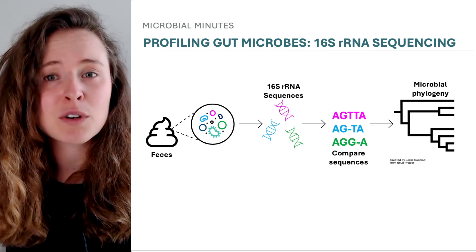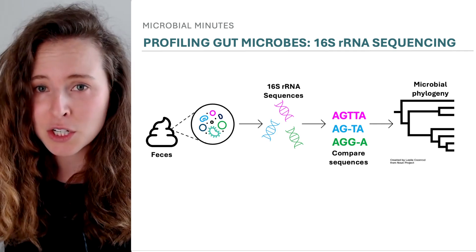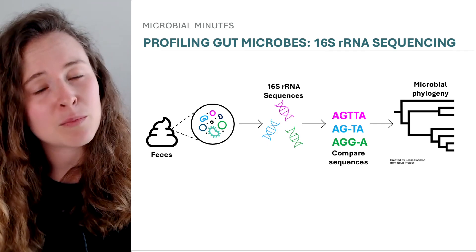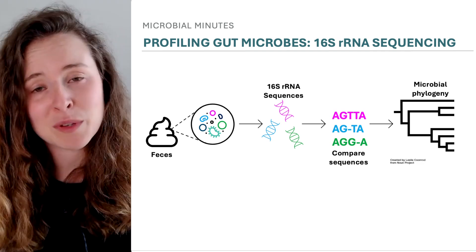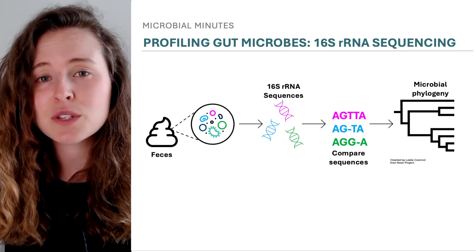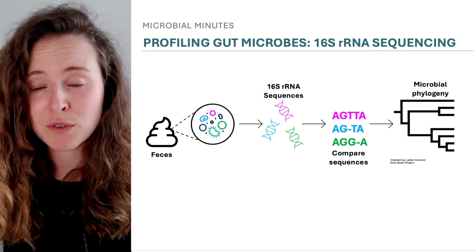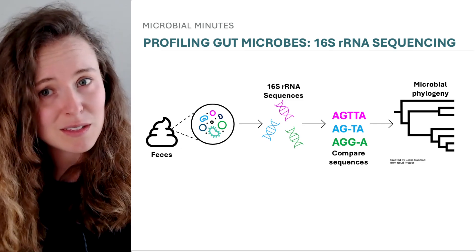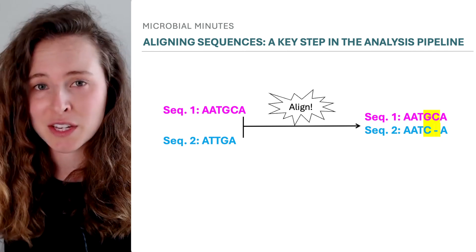These DNA sequences often correspond to a portion of a gene called the 16S rRNA gene that all bacteria have, but that varies depending on the type of bacteria. By comparing the similarities and differences between these 16S rRNA sequences, researchers can map out the evolutionary relationships among microbes, which is also useful for understanding their potential functions. Sequencing a sample yields thousands of 16S rRNA sequences.